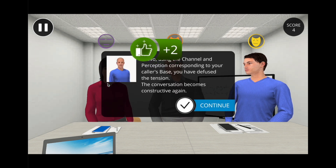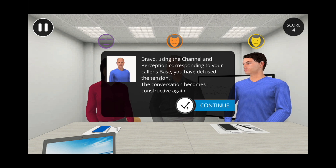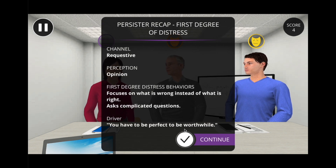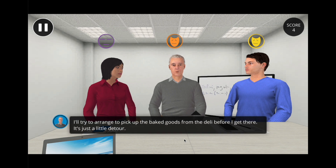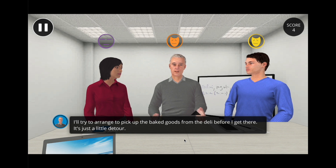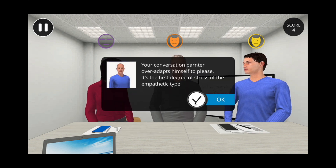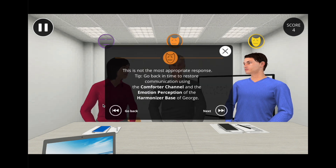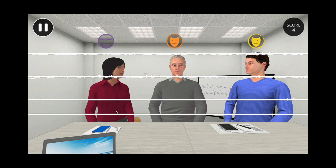Back to the meeting with the multiple choice questions. Right answer — bravo! Using the channel and perception corresponding to your caller's base, you have diffused the tension. A pop-up box appears with the explanation as well as a persister recap with the first degree of distress. Another character says: "I will try to arrange to pick up the baked goods from the deli before I get there — it's just a little detour." Your conversation partner over-adapts themselves to please: it's the first degree of stress of the empathetic type.